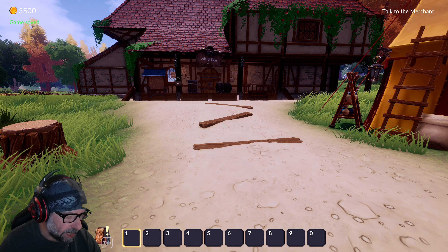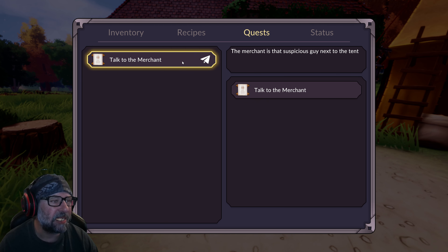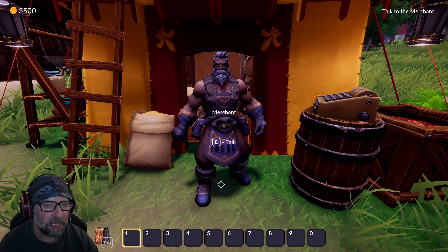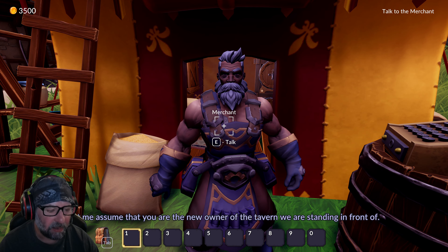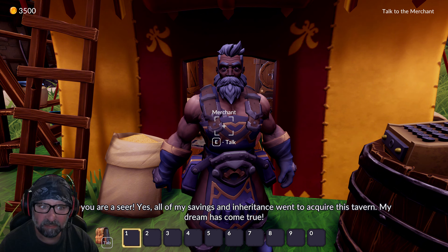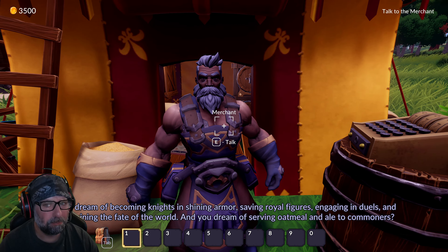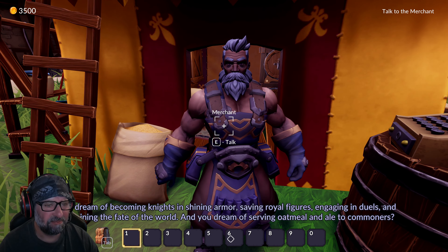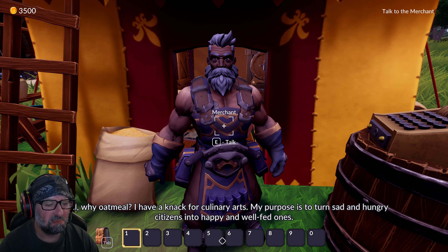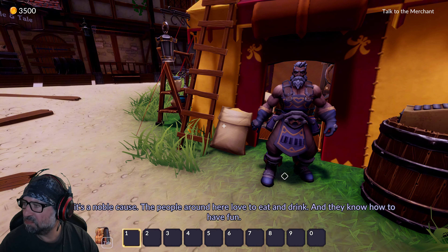Alright, that's definitely better. Hit the tab — we can see inventory, recipes, barley porridge, quests. Talk to the merchant. This guy — 'Greetings traveler' — I guess this is the merchant. 'You are the new owner of the tavern we're standing in front of.' All of my savings and inheritance went to acquire this tavern, my dream has come true. Some dream of becoming knights in shining armor, and you dream of serving oatmeal and ale to commoners! I have a knack for culinary arts — my purpose is to turn sad and hungry citizens into happy, well-fed ones.